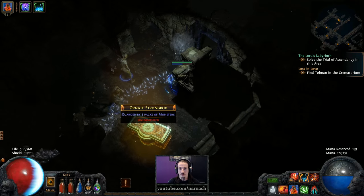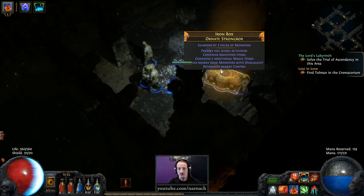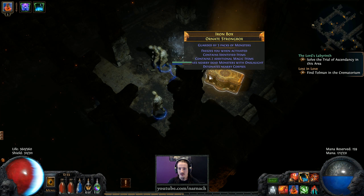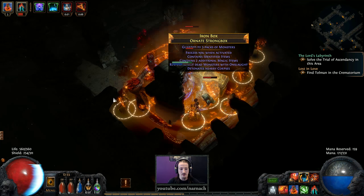Ornid Stormbox! And I think I saw lore here. It detonates corpses, revives the dead, drops additional identified items — and freezes me when activated. Okay, that's not gonna be fun. So: put up a totem, hit it, get the hell out!